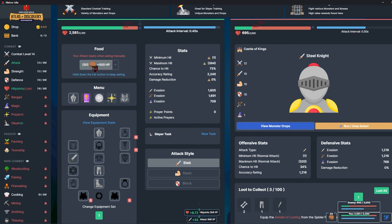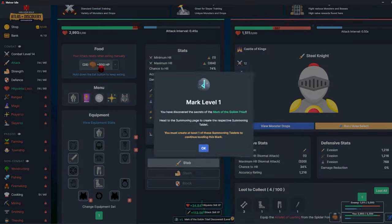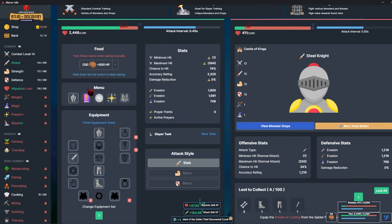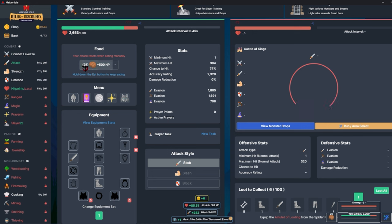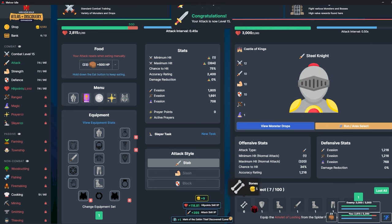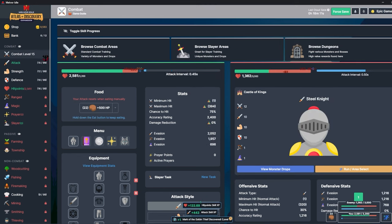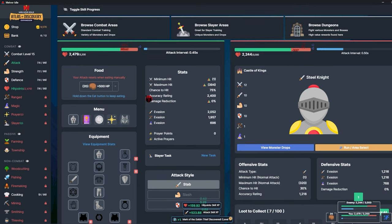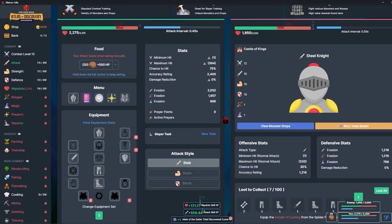Hopefully I'll be able to get auto eat and stuff like that in the morning. I forgot about summoning — we have access to that. In the first days of hardcore combat only I couldn't do anything overnight because I didn't have auto eat, so it was impossible to idle things. I'm getting some good hit points levels here. I only need the plate body now, which is the rarest drop from these guys — if I don't get it, that's fine.